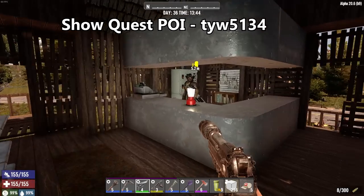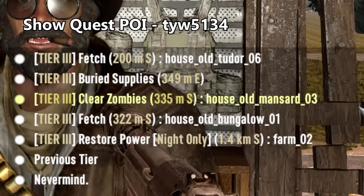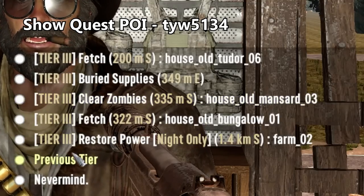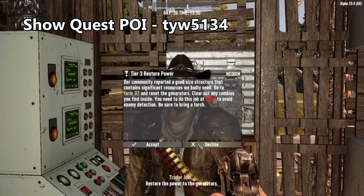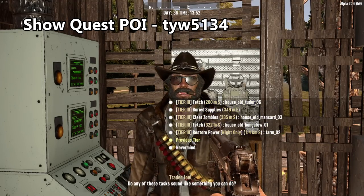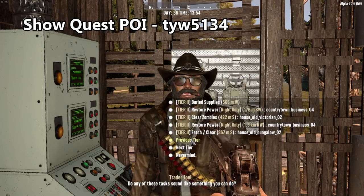The next mod is definitely one of convenience — it's the Show Quest POI mod by TYW. When you go into the trader and select a job, it lists to the side which POI you're going to be going to. This saves you the trouble of having to click on each quest individually to see where it sends you. You can just see which POIs are there before you click on anything. This is so much simpler and more convenient than the default. Love this mod too.